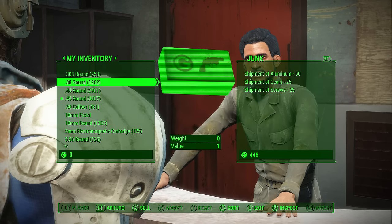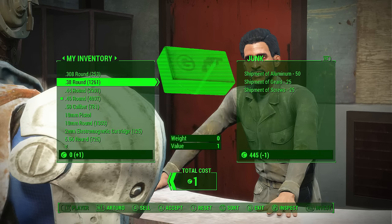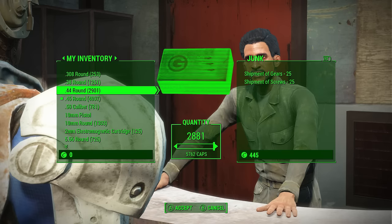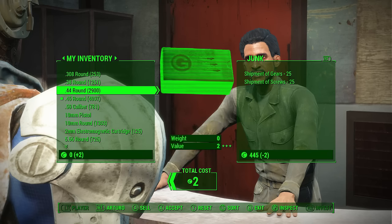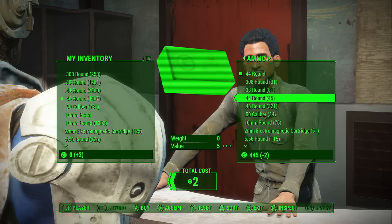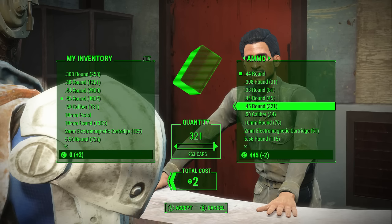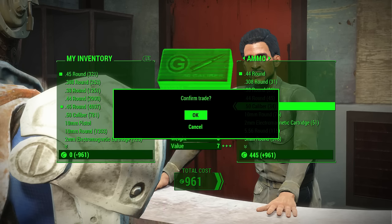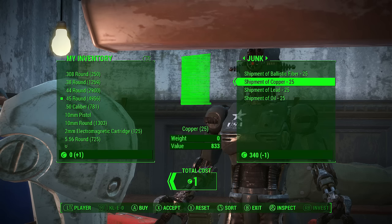You will know you have successfully gotten the item if you notice it in your inventory and the prompt menu comes up for you to confirm the trade. To recap: sell a single bullet to the merchant, then select any item you want — it doesn't have to be shipments, you could pick up ammo or weapons as well. Press A to buy and then X to accept almost at the same time, but click A just a tad bit sooner. You will know you've done it right if the item is in your inventory and the confirmation menu pops up. If you accidentally buy it and the menu doesn't show, just sell it back and redo the buttons again.